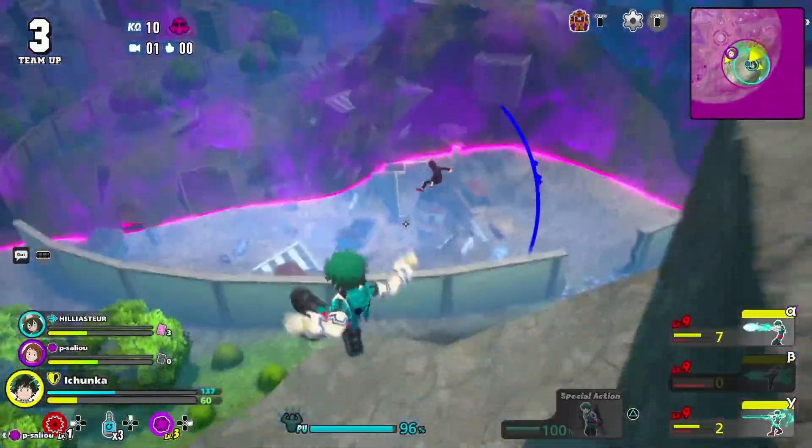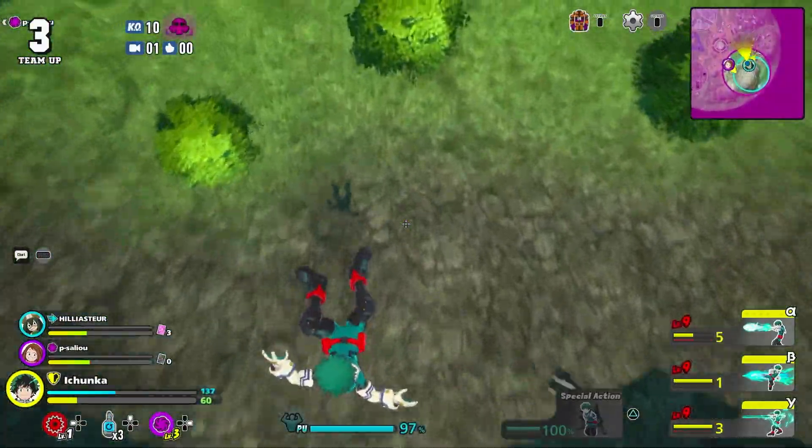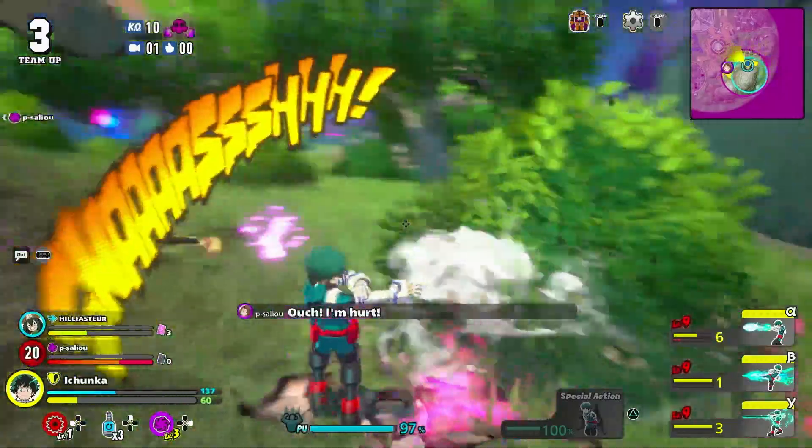How it works is you don't even need to down the guy — just finishing them gives you the kill. If you down someone and your friend finishes them, you don't get the kill. Your friend got the kill.